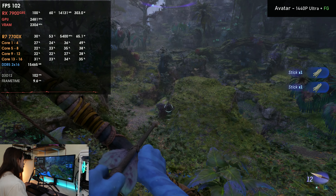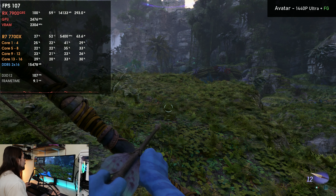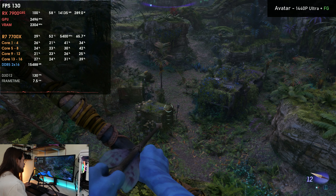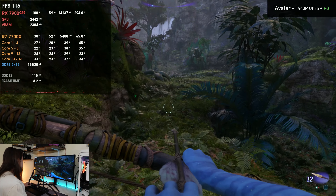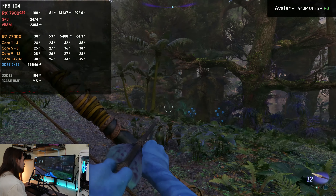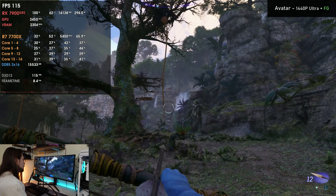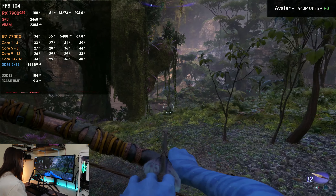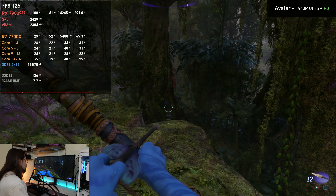At 1440p ultra, running FSR with frame generation only — no upscaling — the experience is much smoother than native 60 FPS, although not as good as a real 115 FPS. With frame generation enabled we're hitting 100–120 FPS at 300 watts, which is a great result. VRAM allocation is around 14 gigabytes out of the 16 gigabytes available — almost there.